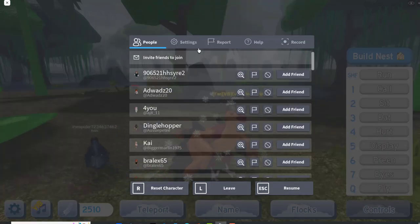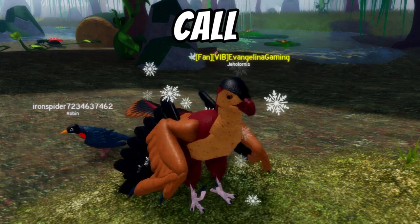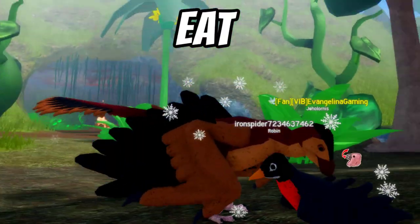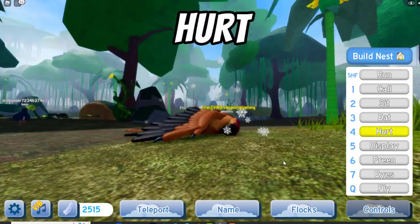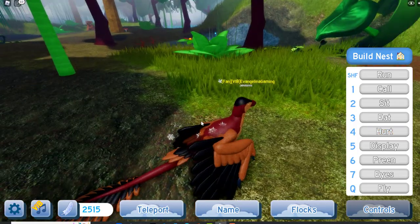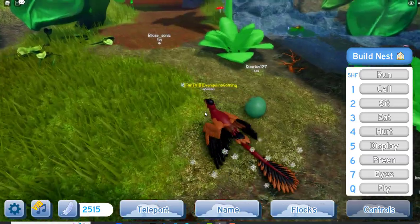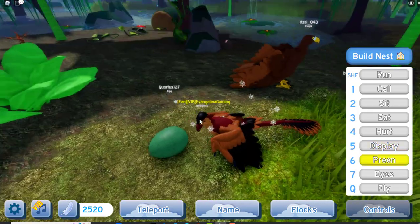Let me just turn the volume up for the call. Here's the call. There's sit — she can squat. Eat. I like that. There's the hurt animation — quite like that. Then we've got display. That's a bit different. Oh, it's like an eagle display! Here's the size compared to an eagle.